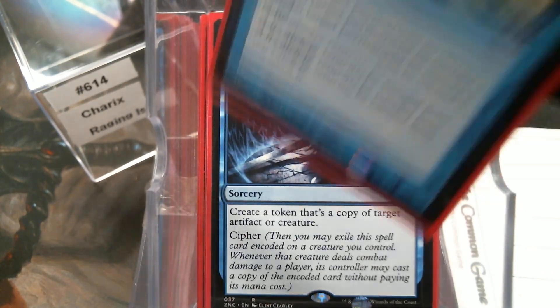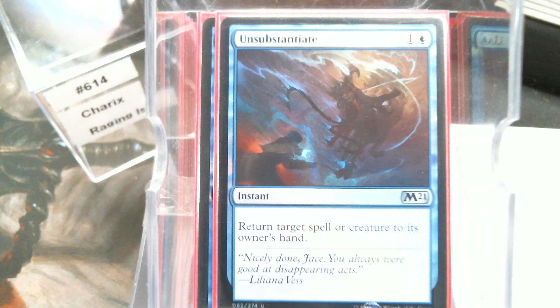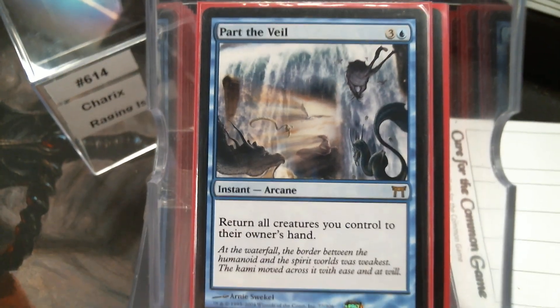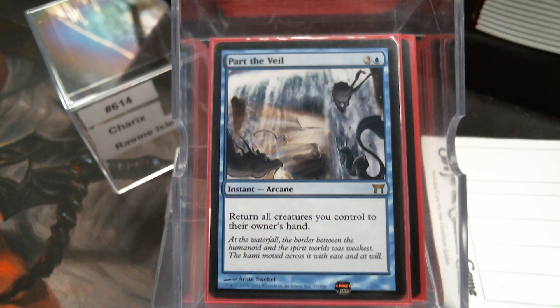Let's do some Bounce. We've got Boomerang, because it's pretty good. Into the Roil. Unsubstantiate. Etherize. And Part the Veil. Blue has this very unique thing about bounce — it can help you and set your opponents back a couple turns. I really like the versatility.